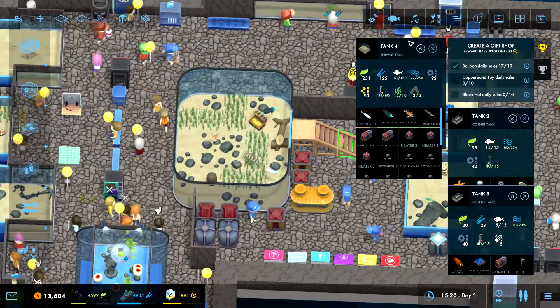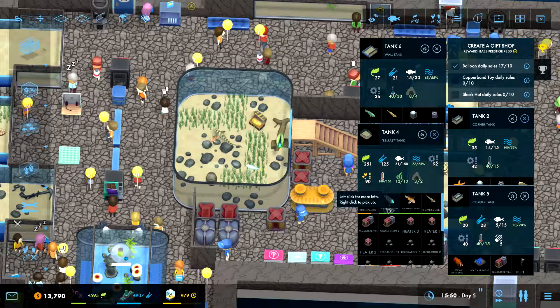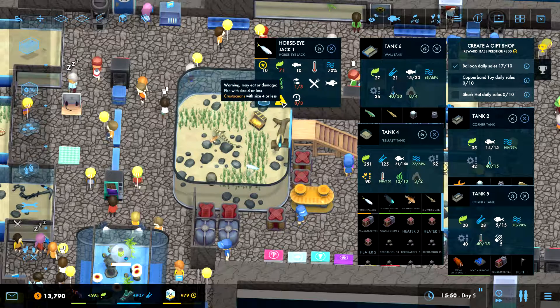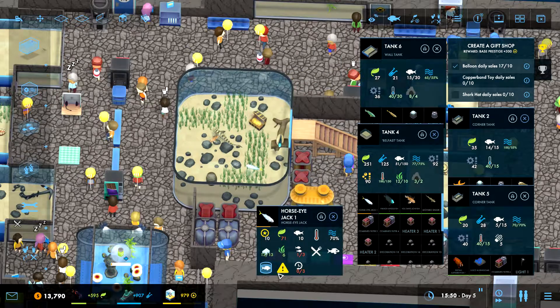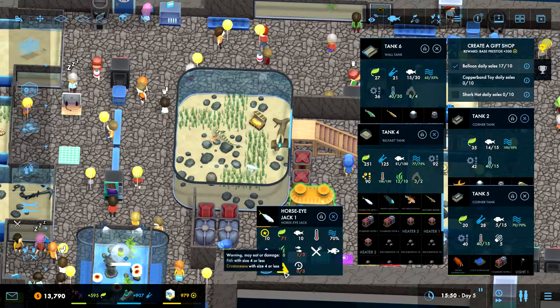Next up is this tank - tank 4, Belfast tank. There's something here too that's a problem. You are a shoal and you need to be in a group of at least three horse-eyed jacks. It's a bully, so we can't put it with wimps. It will eat small fish and crustaceans. We do have room for more of them. The French angelfish - you need a big tank. Tank is big enough for that. You'll hurt stony corals, soft corals, clamps and gorgonians. Doesn't look like we have anything like that in there.